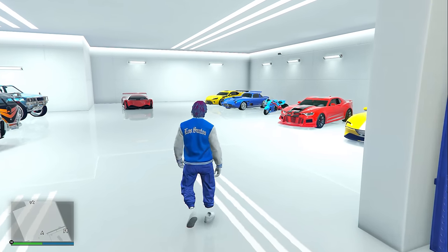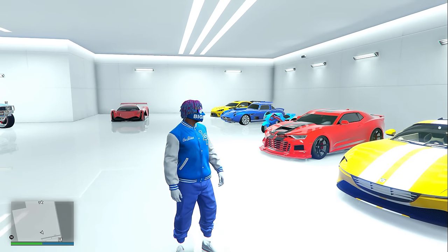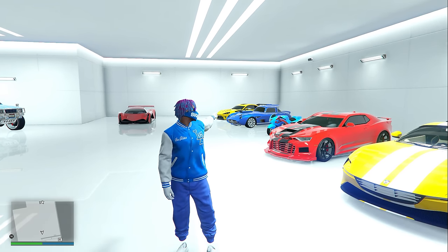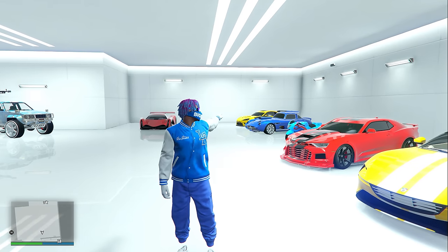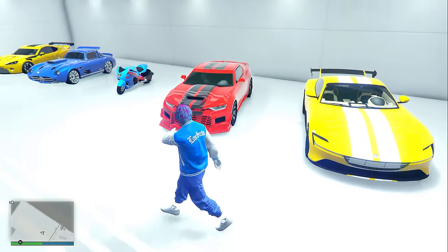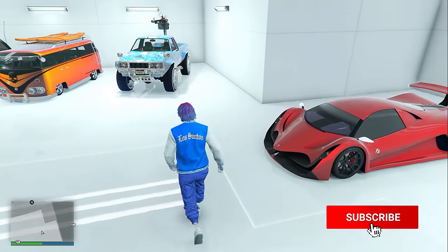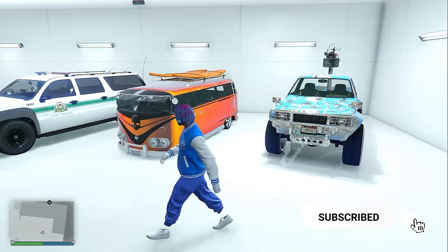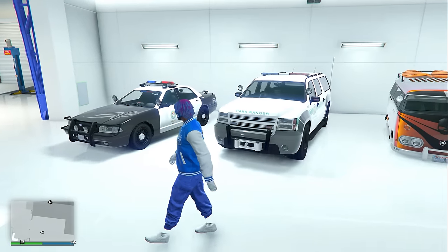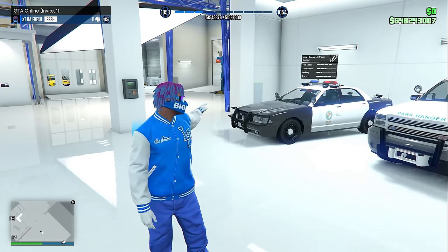Now let's go over all of the vehicles inside my auto shop. If you've seen my top five fastest HSW vehicles video, you might recognize this part of my garage — because these are actually the five fastest HSW vehicles in the entire game all parked in the same garage. We also have the Divestate 8, a Technical Aqua, a BF Surfer, the new Park Ranger that released recently, and the Stanier LE Cruiser which is one of the police vehicles in the game.